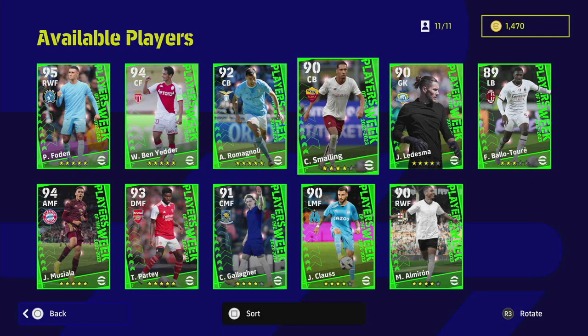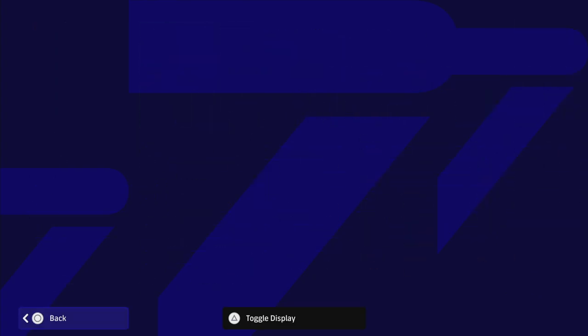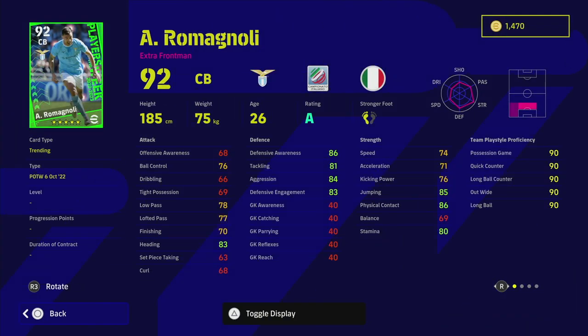Chris Smalling, the ex-Manchester United player, is back. He has 81 jump, 87 physical contact, standard form, with player skills including blocker, interception, aerial superiority, and heading. Defensive awareness is fairly low at 82, but tackling and aggression are 84, with 80 speed and acceleration - not bad, but there are a lot of better center backs out there. Roman Noli, who moved to Lazio in the summer, doesn't have the best speed but has 86 defensive awareness, 86 physical contact, man marking, interception, blocker, acrobatic clearance, and heading - definitely one to look out for if you pack him.